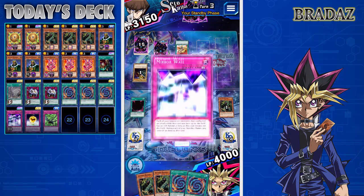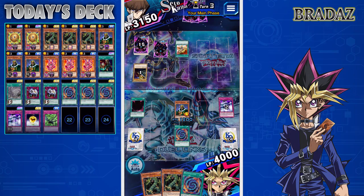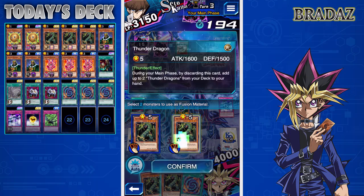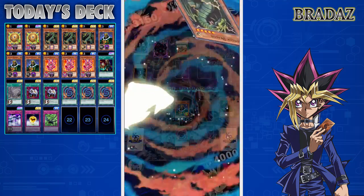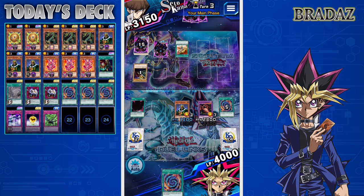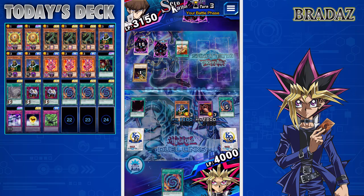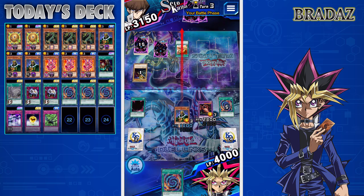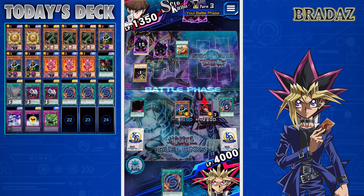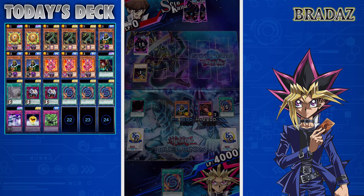We drew into our second Polymerization, which is nice. We're going to get rid of Mirror Wall because we can hopefully win this turn — if he doesn't have a Sphere Kuriboh or a Windstorm of Etaqua or a Magic Drain. Either way, we're kind of fine. We attack with our Frontier Wiseman — and that was a very quick, very easy first duel for today's video.